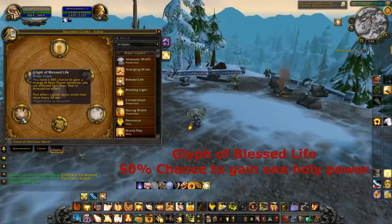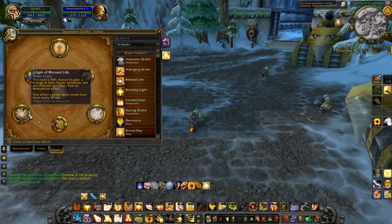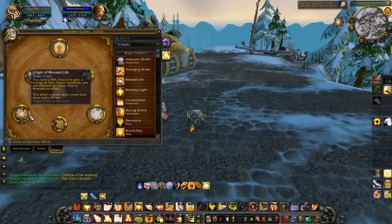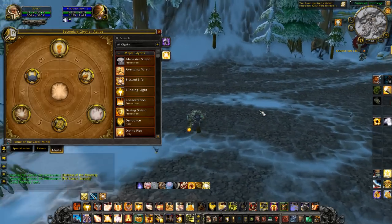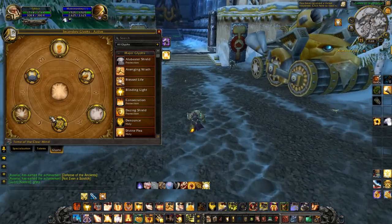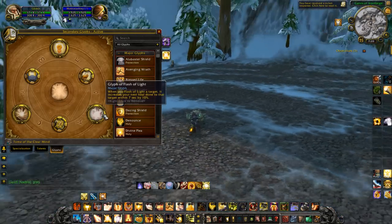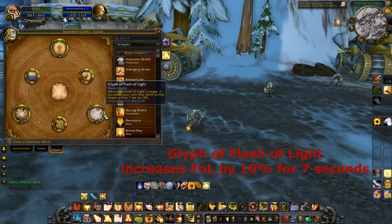I also have the Glyph of the Blessed Life — this gives you a 50% chance to gain a charge of Holy Power whenever you get stunned, feared, or immobilized. I feel like if I already have one or two Holy Power stacked and I get feared or stunned, when I get out of that effect I can use that charge to quickly spam some heals. That's really useful.